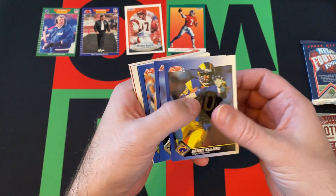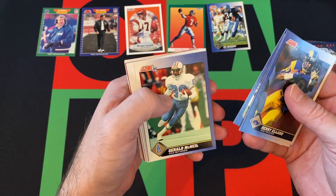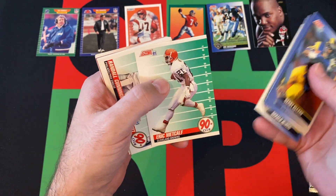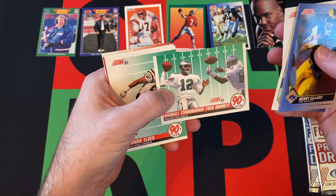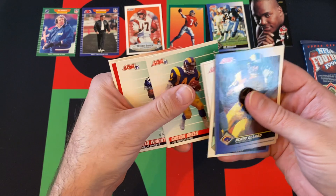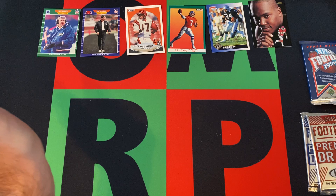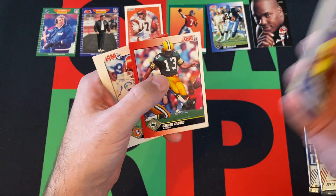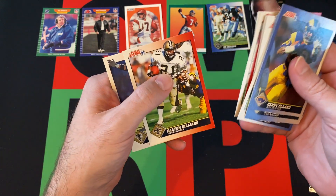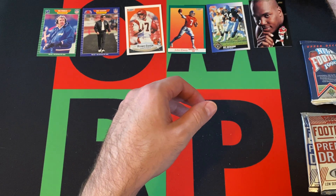Henry Ellard, Eric Martin, Bo Jackson, Anthony Bell, Gerald McNeil, Derek Thomas, Eric Metcalf, Randall Cunningham and Fred Barnett, Donnie Elder, Gaston Green, Alex Wright — not gonna make a WCW Alex Wright joke, but you could make your own. Chris Chakey, Steve Sewell, Mark Lee, Dalton Hilliard, and Scott Case.